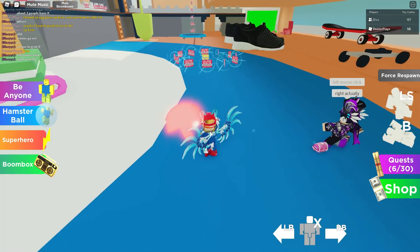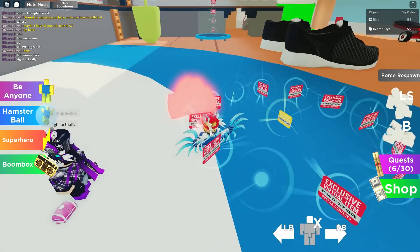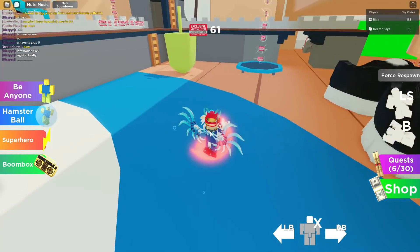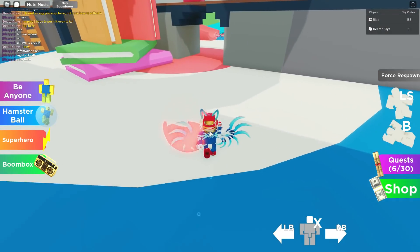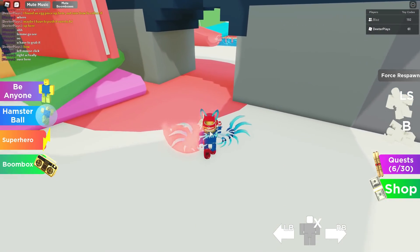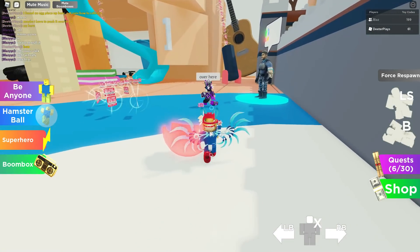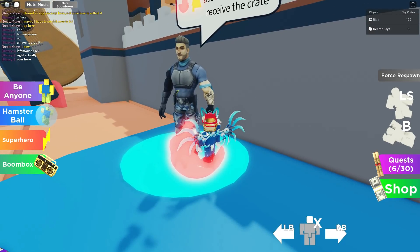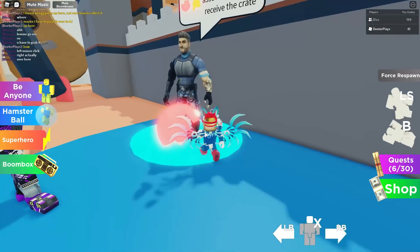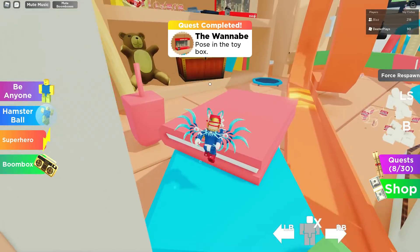We're grabbing this first piece and my friend Blazes is over here helping us find some of these. We're going to take it over to AJ. AJ is right in the middle, so I use him as the meeting point — that's where we're going to put all the egg pieces together. When you put them together they just come together automatically, which is awesome. That's the first one done.